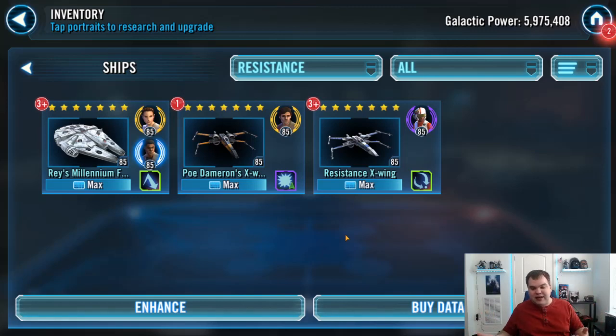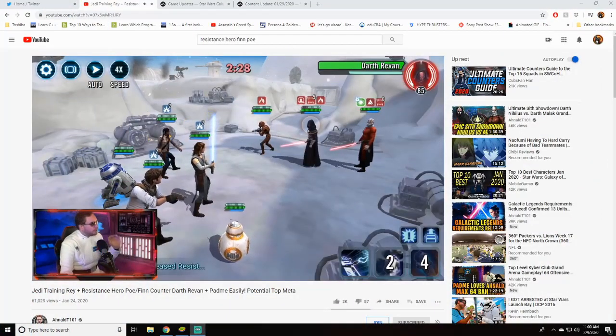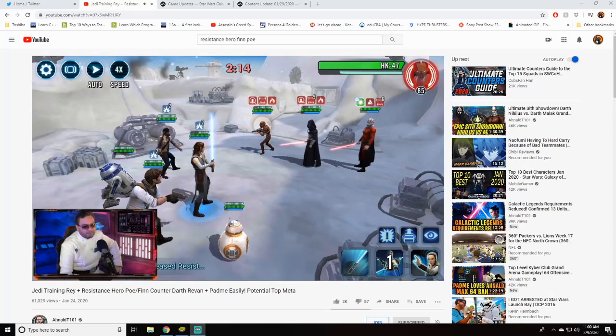So with all that said, which Galactic Legend should you prioritize? Unless you're a big spender, you probably won't be able to get both right away. The answer really comes down to which team is already the most powerful. With the introduction of Resistance Heroes Finn and Poe, Resistance is a very powerful team right now — as demonstrated in recent community videos, they can take out most teams.